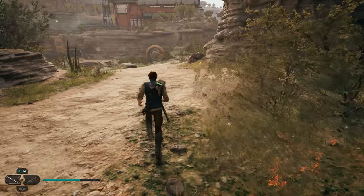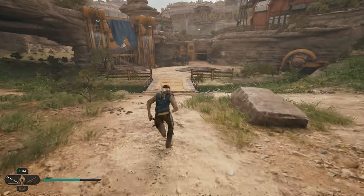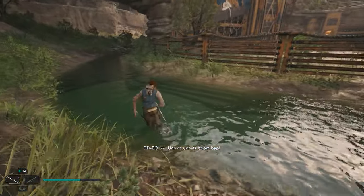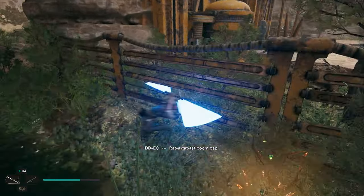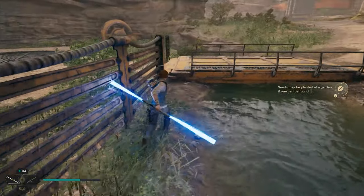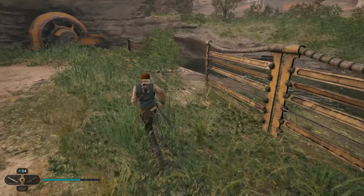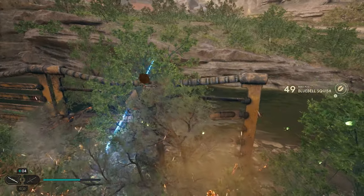After you grab this one, we're going to continue down the path to where you guys see this wooden gate. We're going to have a seed pod on each side of this gate. We're going to start by going left. If we stay on this side of the bridge, we'll see that there's a bush right over here along the side that's got the green orbs — go ahead and take that out and we'll get our next seed pod. Then we're going to go on the other side of the bridge. When you come right over here, you guys will start to see the green orbs — go ahead and destroy that, and that'll be another seed pod.